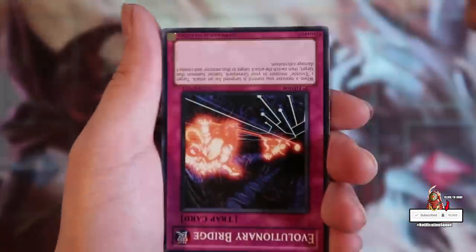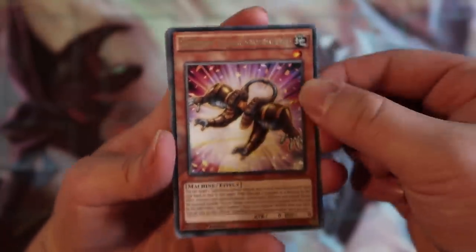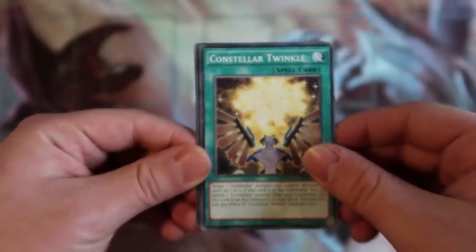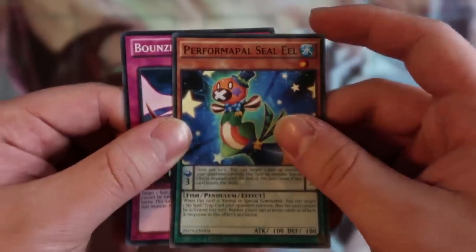Okay, you can easily rip this one. Super Quantal Fairy Alpha. Evolutionary Bridge. Ooh, Monster Gate. Super Heavy Samurai Soul Peacemaker, nice. And this is like a darker color so I'm pretty sure this is a European print, because European cards are always darker than the American cards. Constellar Twinkle. Dororo Witch. Bouncer Guard. And last but not least, Performapal Celina. This card is actually pretty broken in any Pendulum-based deck, which is pretty cool.